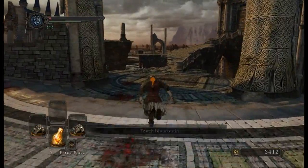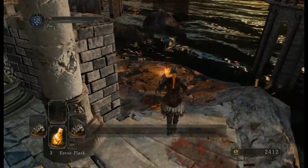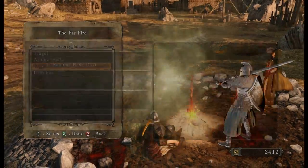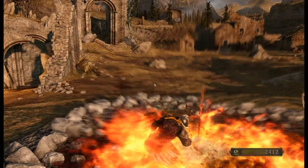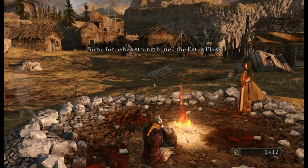This is what I was actually after. The Sublime Bone Dust is the Firekeeper's souls equivalent of this game, which when going back to Majula - as I will demonstrate - allows us to burn it, as such. That Estus Flask has been strengthened now, which is quite useful.